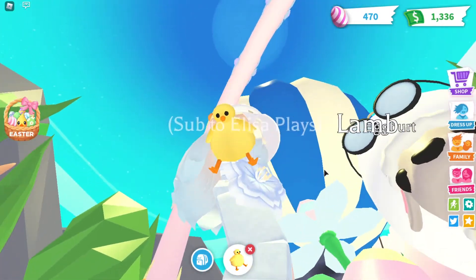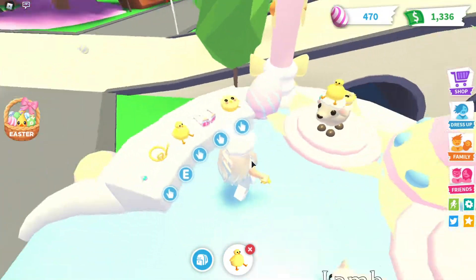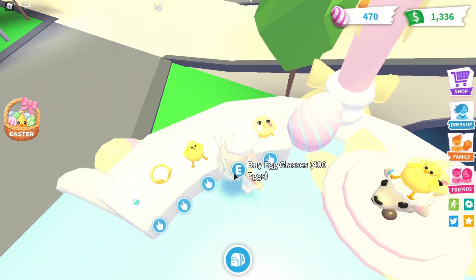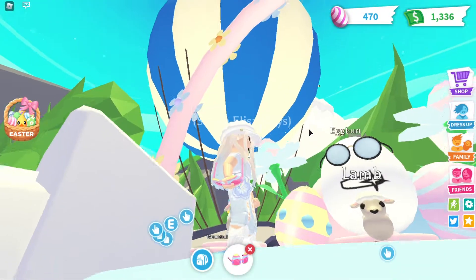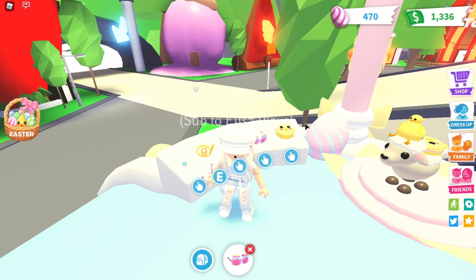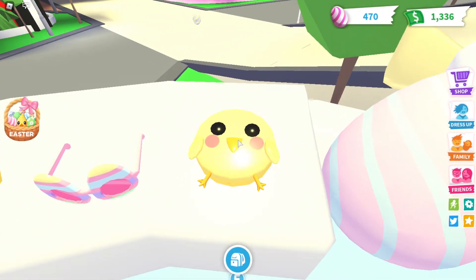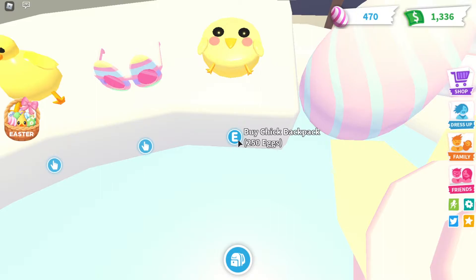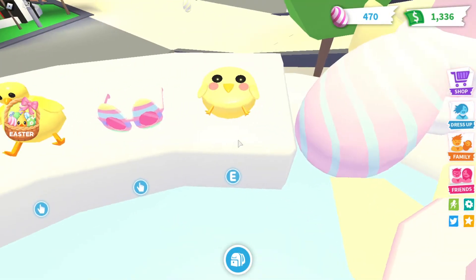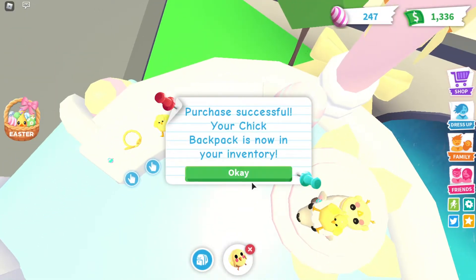Next is the chick hat for 250 eggs - literally the one I've been trying to get the whole time. Purchase successful! It's so tiny and cute. Then the egg glasses for 400 eggs - I already have those, they're ultra rare. And my absolute favorite, the chick backpack for 250 eggs - same price as the chick hat. Purchase successful!